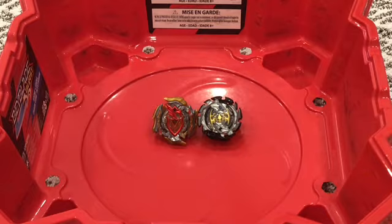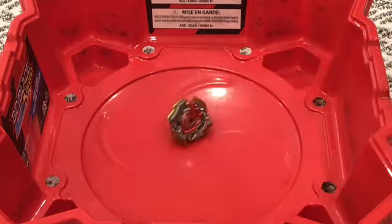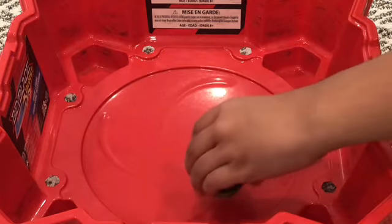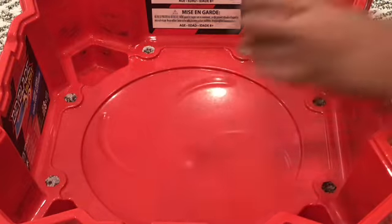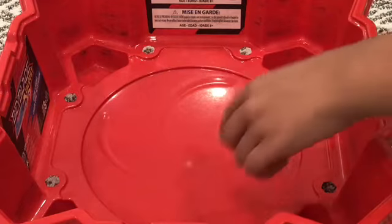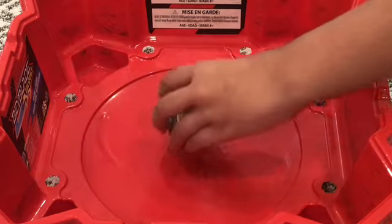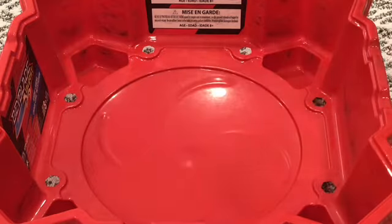My brother will be using Achilles and I will be using Fornius — we're going to be battling for the first time in this Chaos Stadium. The Chaos Stadium has a ball in the center, so instead of Fornius or Achilles taking the center they'll sort of go around the ball. It also has these lines which can decrease a bey's stamina when going around, but when performing a rush launch they'll get even faster.